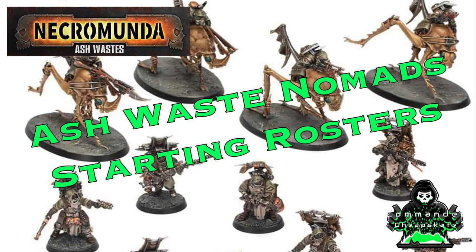Hey there nation and welcome to the show where we help you to play miniatures wargaming on a budget. It is I, Commander Cheapskate, and we are back on another episode of Weight of the Underhive. This series is dedicated to helping brand new players in Necromunda build their starting rosters and learn more about the game mechanics of their favorite gangs. On this episode, we will discuss building your very first starting roster with 1,000 credits for your Necromunda Ashwaste campaign using Ashwaste Nomads.